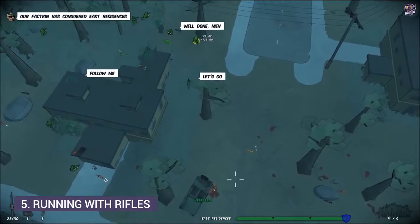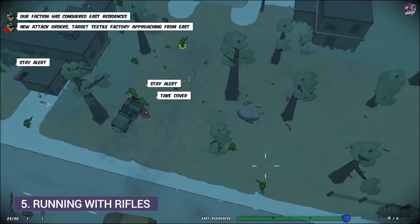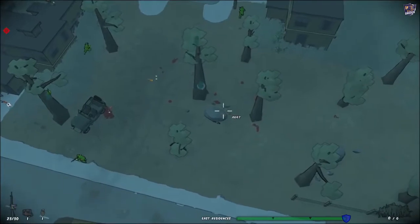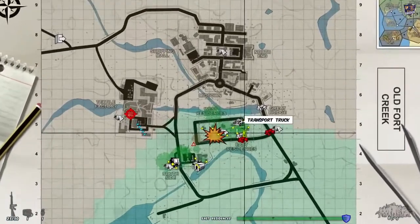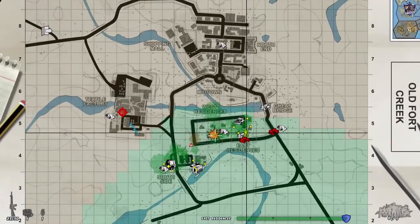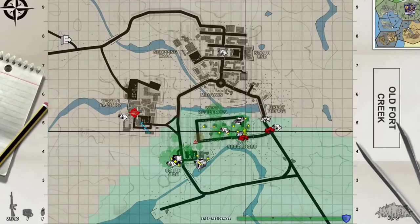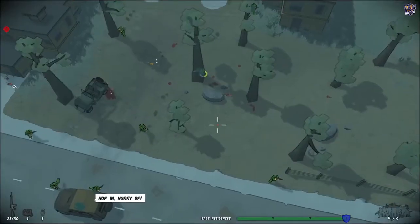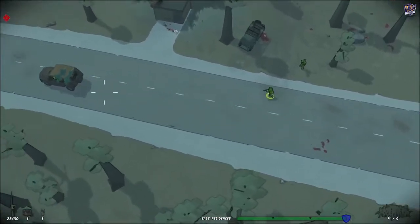Number 5: Running with Rifles. You do have to reload, but it's nice not having to worry about finding any more ammunition. We won the east residences — let's see where we're pushing forward. We've got a little fight going on there, and it looks like we have a push going toward the textile factory. This is a stash where, if you find some cool stuff during the battle, you can stash it and retrieve it later.